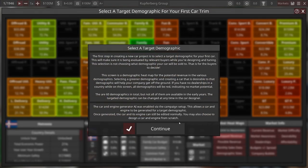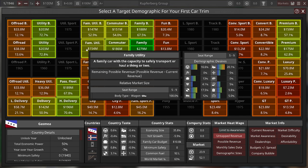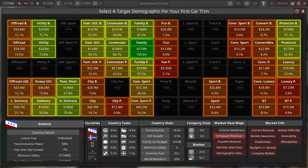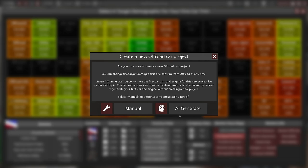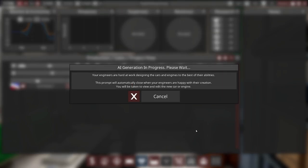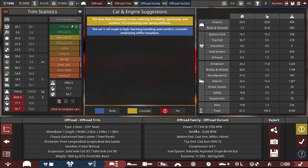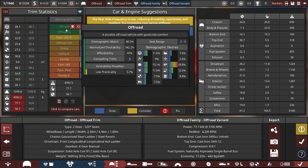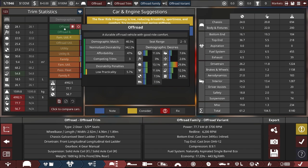Start a new project — we are starting in Gasmere, yes. Kupferberg, and what could we do? Let's start with something odd that I've probably never really done. I usually always start out with a premium market, luxury, or family premium. How about off-road? Let's generate an AI car and see what it does — this should give us a hint of how competent the competitors are. That's already looking pretty solid. Look at that off-road rating — that's impressive, it definitely hit the category.